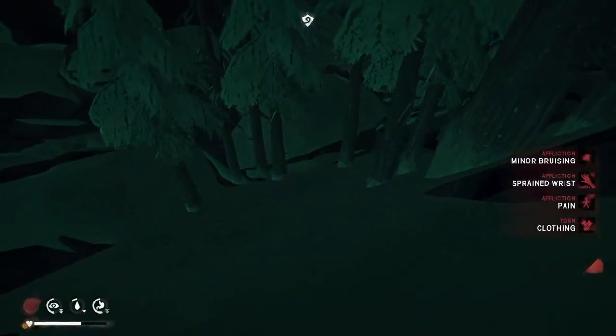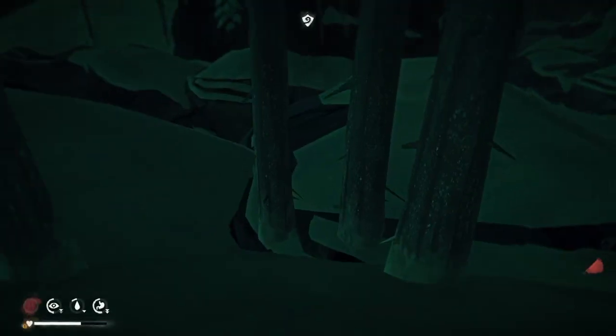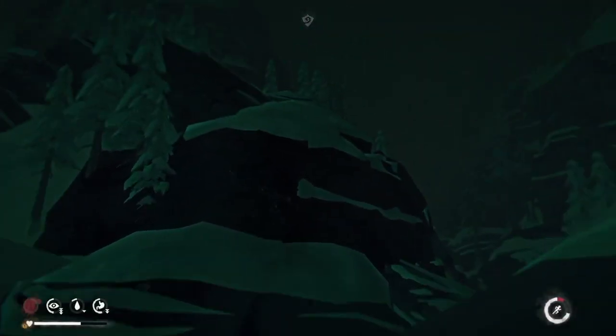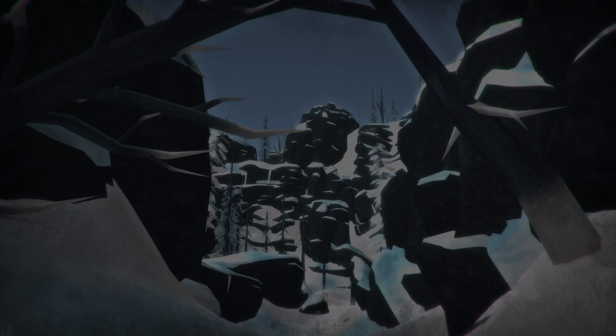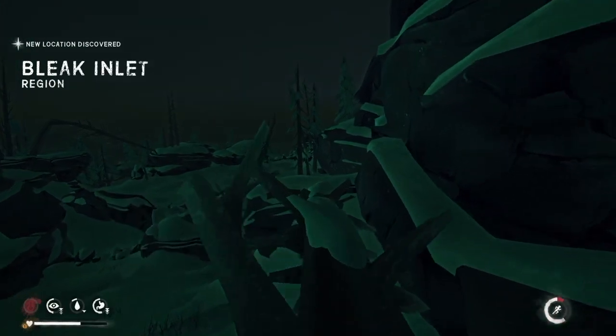Just a wrist - just a wrist, we're good. I aim here for the center of those trees, and then if I come around this curve of the rock, I can just pop straight into Bleak without any transition time. It's perfect.